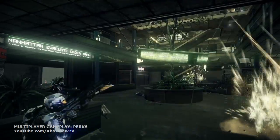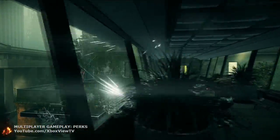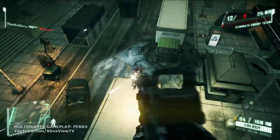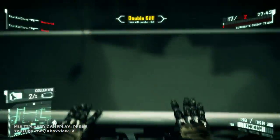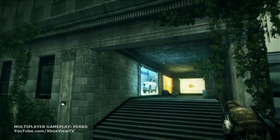Perks are map-specific support bonuses that can be deployed to order and used tactically. They can give you a devastating advantage in the field. For instance, Maximum Radar reveals your enemies' locations.